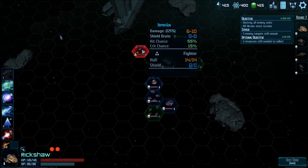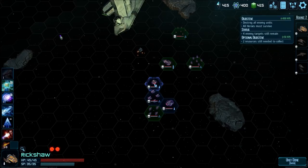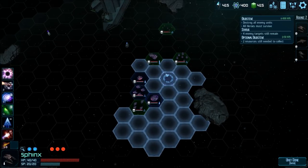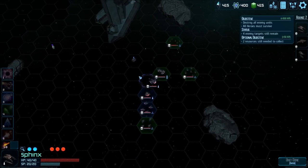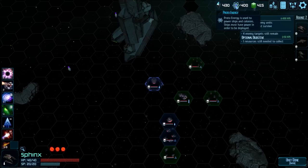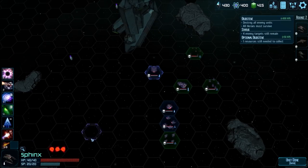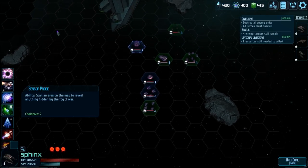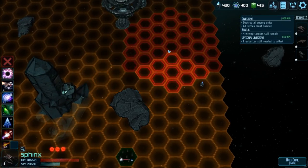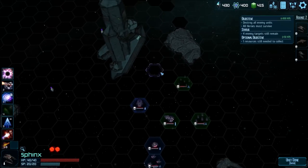We're trying the same thing we did before — yes! The Rickshaw is doing work. I need to protect that one if we don't want it to die. I think I'm going to move here and take the Hydrium. Scan the area of the map to reveal anything hidden by the fog of war — might as well do that. There's another group up there and they have shields up and ready to go this time around.